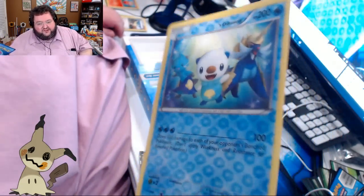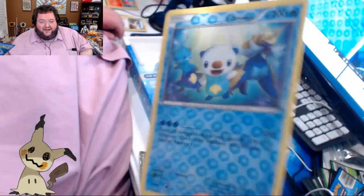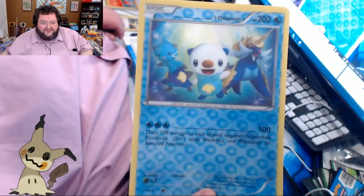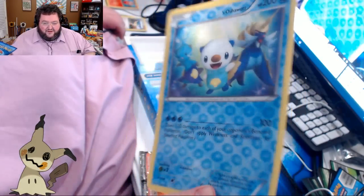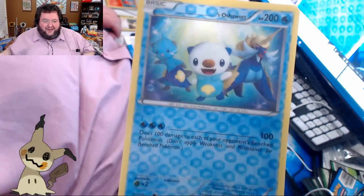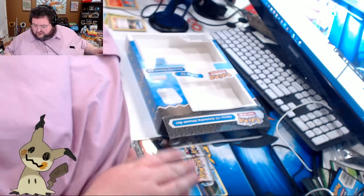And this super crazy full size card — look at that. I guess you get to name his ability too, you get to name everything about him. That could be Boogie's Oshawott. Three blue energy does 100 damage to each of your opponent's bench Pokémon. I don't know how I'm ever going to use that, but that's the ability it has. All three forms on it as well. Gorgeous.